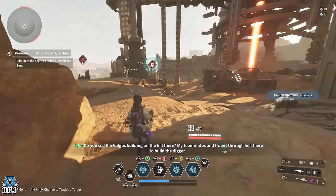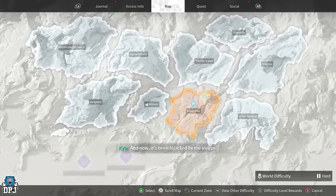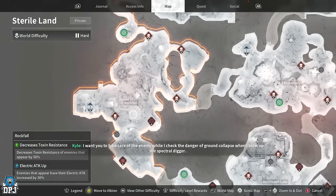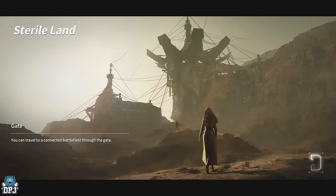The second farm takes place in the Sterile Land. On the left-hand side you want to come to the Rockfall area and spawn in there. This is the more popular one I've seen posted quite a bit.